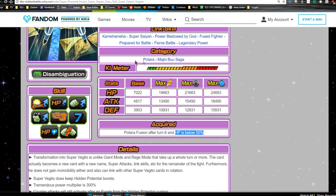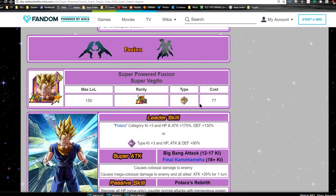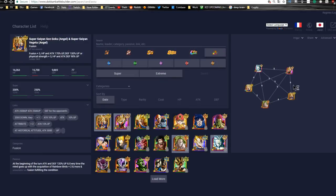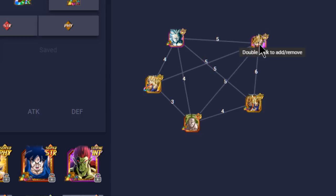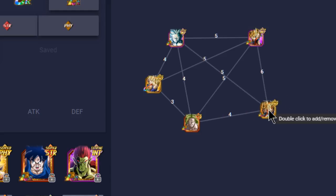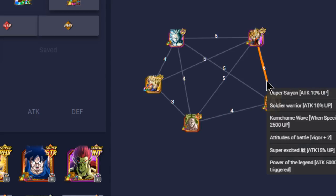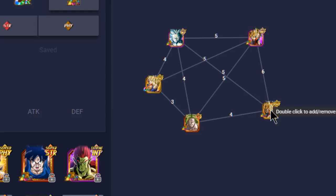Interestingly, he doesn't change categories when he transforms — it would be awesome if he gained the Fusion category. We'll cover the Gogeta card in another video. Now for team building: his best linking buddy is the physical Gogeta unit — they share all six link skills: Super Saiyan, Experienced Fighters, Kamehameha, Prepared for Battle, Fierce Battle, and Legendary Power. You probably won't run them on the same team unless doing a Heroes-type super team.